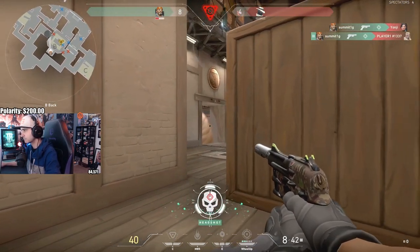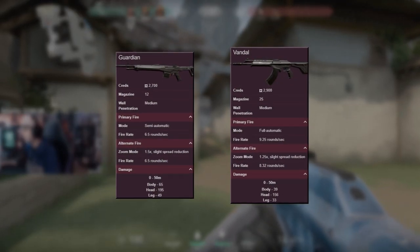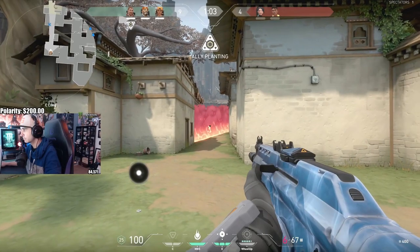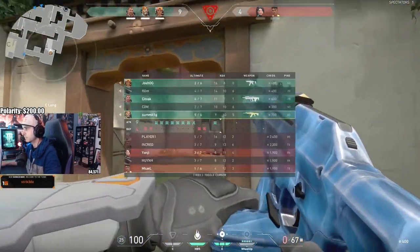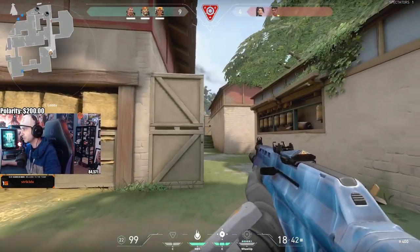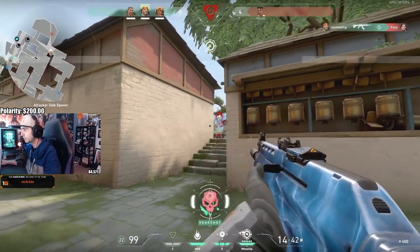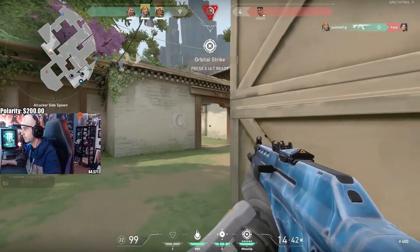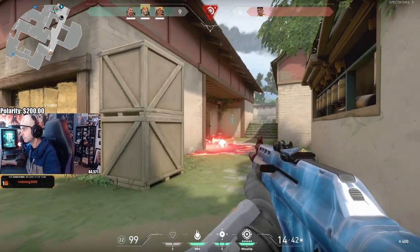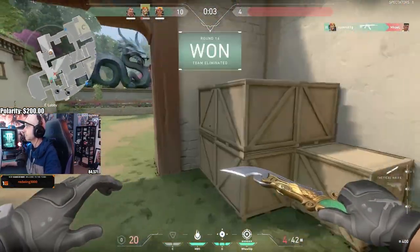There are certain types of guns at certain price points. Guns like the Guardian and the Vandal have a 50-meter range, which means besides the Marshal, not a lot of guns are going to be able to one-shot like these two can. Having more money than the enemy can directly change how you play, what angles you take, and what points you want to push altogether.